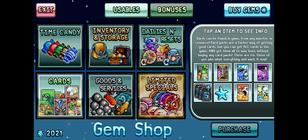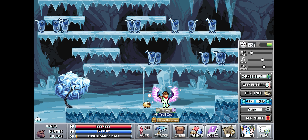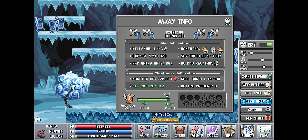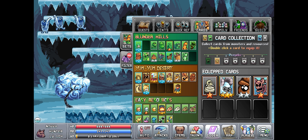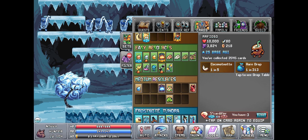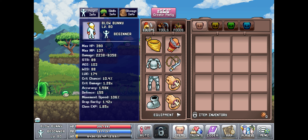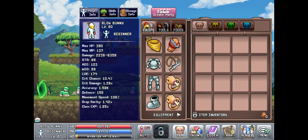Hello everyone and welcome back to my Idleon free-to-play series. Right here I'm just in the gem shop. I ended up buying all of the extra card slots. I think it's kind of important to do this early on, especially now that we have some really good cards and I don't want those bonuses not active all the time. I don't know when or if I'm going to buy the presets — they're not really needed, and if I switch over from PC to phone it basically wipes it anyways.